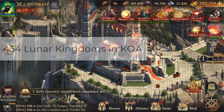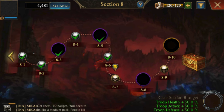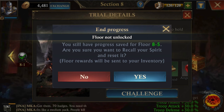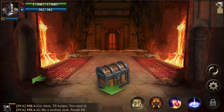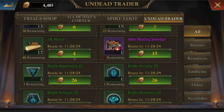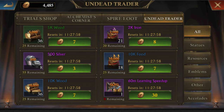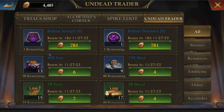Lunar kingdoms have been around for approximately five years and two months or so. The top stats are in the 30,000s, about 35,000. You have things like the labyrinth, which is a dungeon you can go through to get coins. Those coins you can exchange for items in the undead trader. Of special interest are the accolades you can get — they're temporary, lasting seven days, and they raise some of your damage stats: army, infantry, bow, and cavalry.